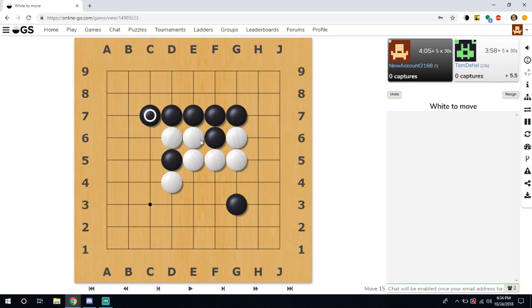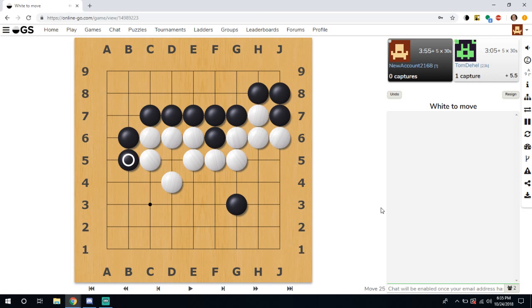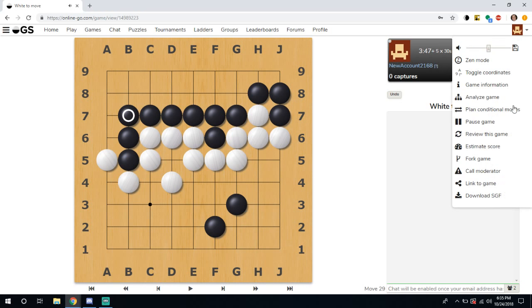We're going to finish this game and then show you how to score it. Welcome back — we are almost done with this game and about to score it. We just need to make a small living group in here so we have enough points. Before we get to the scoring, I wanted to go over a few more features on the right.